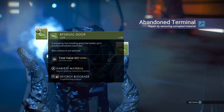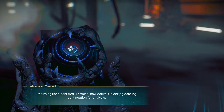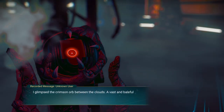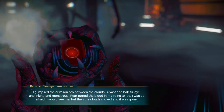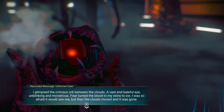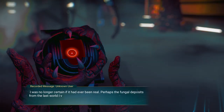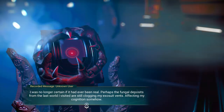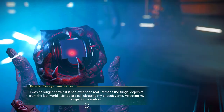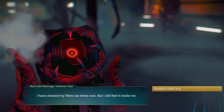Alright, abandoned terminal, what do you have for me? Residual goop and what else? Returning user identified — terminal now active, unlocking data log, continuation for analysis. 'I glimpse the crimson orb between the clouds — a vast and maleful eye, unblinking and monstrous. Fear turned the blood in my veins to ice. I was so afraid it would see me. But then the clouds moved and it was gone. I was no longer certain if I had ever been real. Perhaps the fungal deposits from the last world I visited are still clogging my exosuit vents, affecting my cognition somehow. I have cleaned my filters six times now, but I still feel it inside me.'